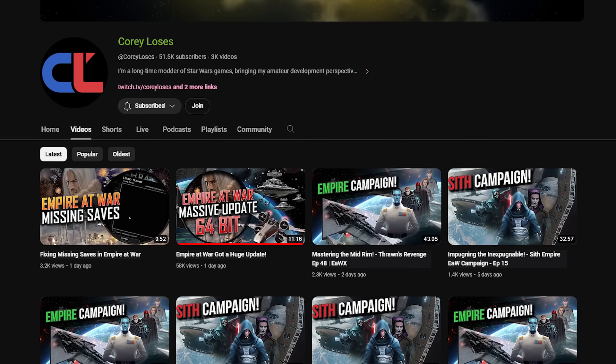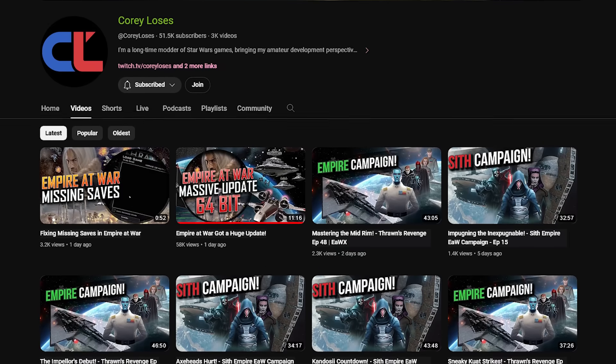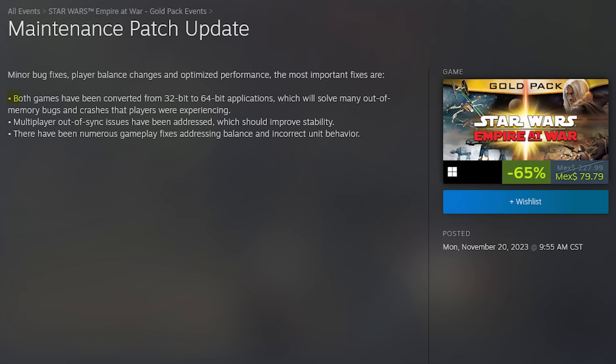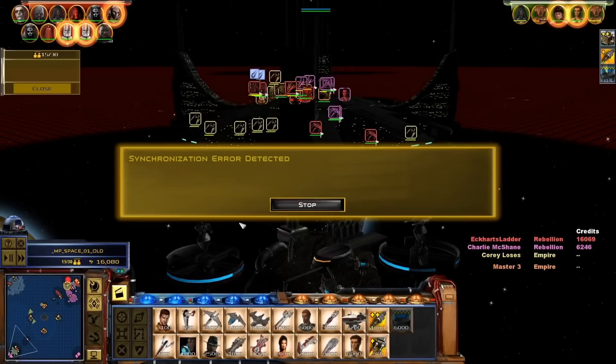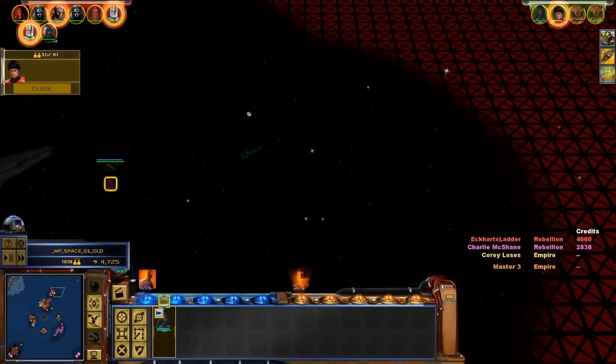My good friend Cory, who's been modding the game forever, did a really good video breakdown of what's changed in the new update — I'll link that in the description. In short, the patch notes say that both Empire at War and its expansion have been converted from 32-bit to 64-bit applications, which should help with memory bugs and crashes. Multiplayer desync issues have been addressed, and there have been numerous gameplay fixes addressing balance and incorrect unit behavior.